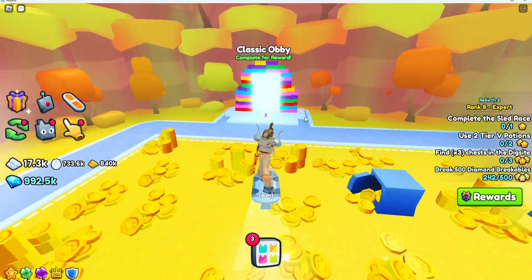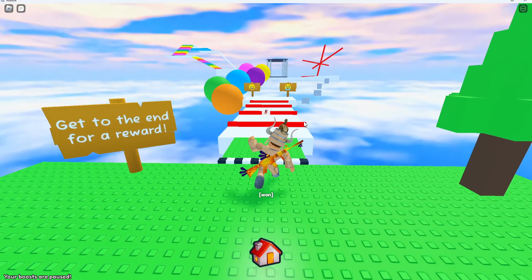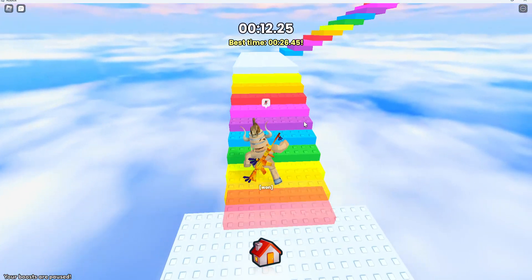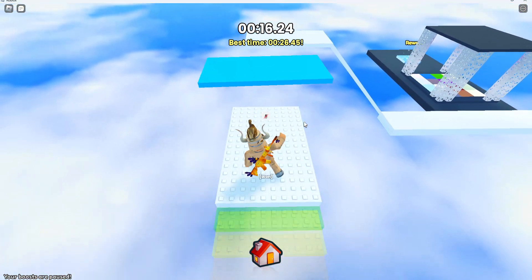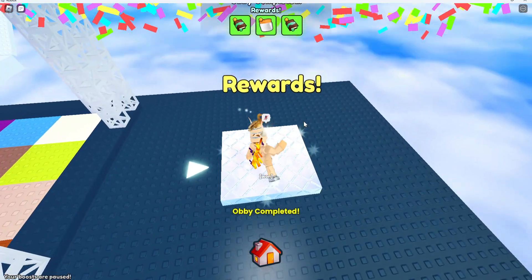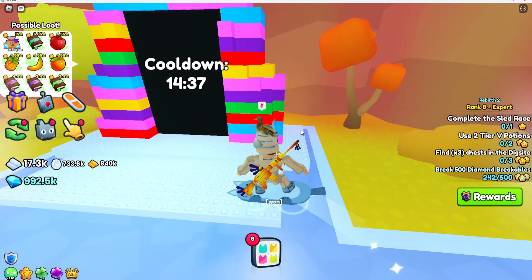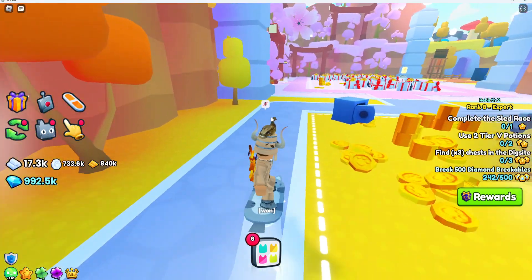Then come down here, get the free diamonds, and do this classic obby — these obbies are pretty easy, you don't even have to do the hard way. This obby gives diamonds, enchants, and sometimes even potions. We got a basic coin jar and two speed enchants. There's a 15-minute cooldown which we'll come back to later.